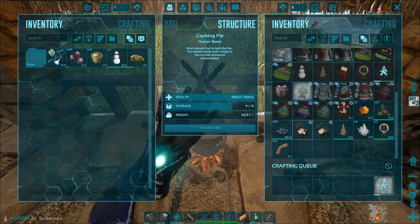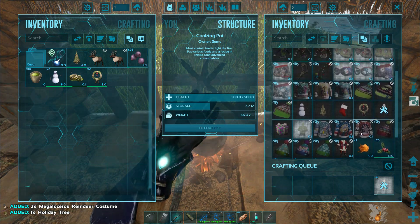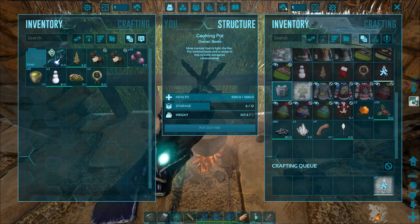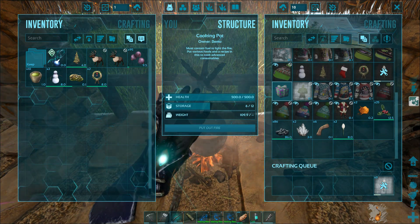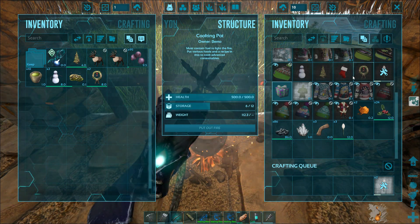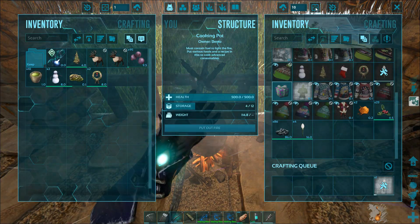What else are we missing? Let's go ahead and start grabbing stuff. Five of those. Presents — let's do 10 presents. I have to wait for that to finish because I need fiber. I'm going to do one more so it pulls the correct amounts.